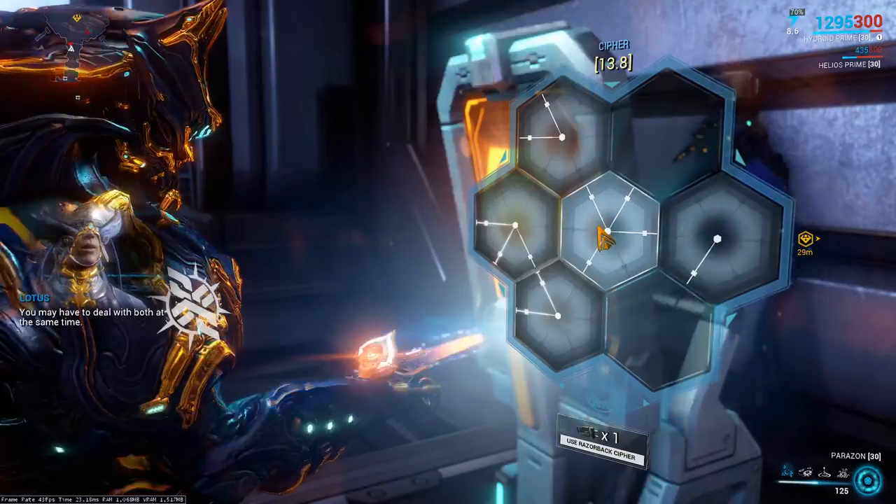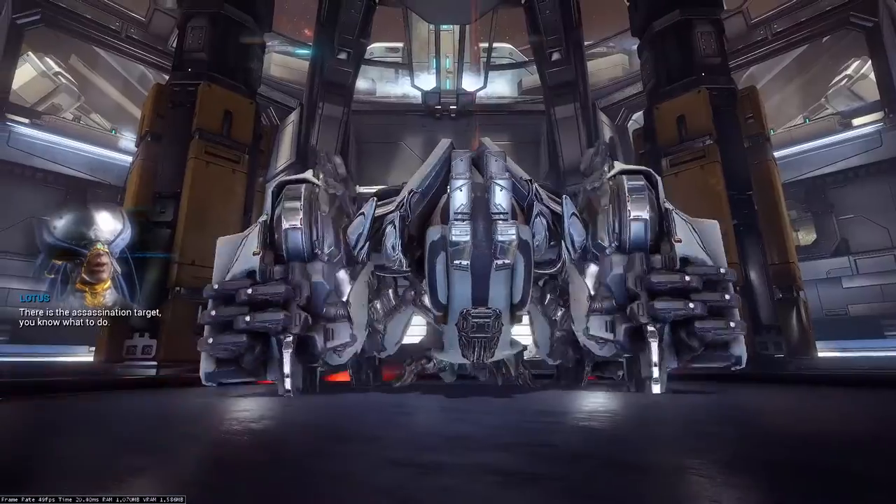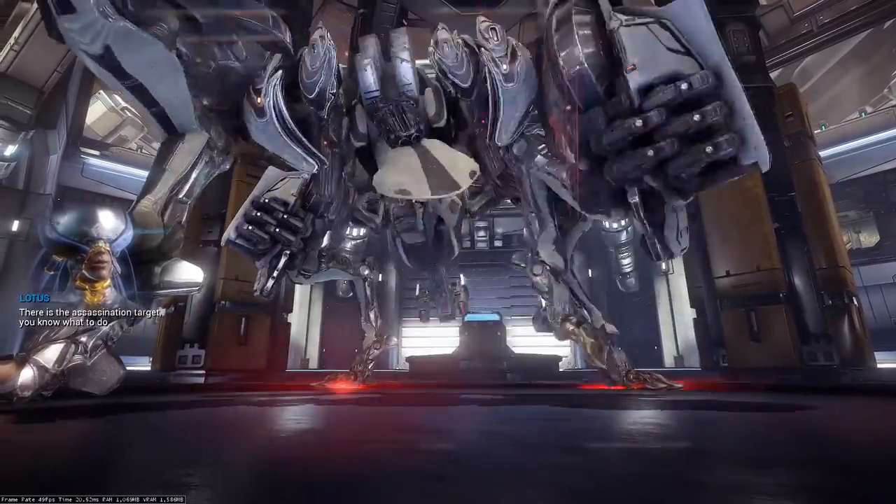Hack through the security with your Razorback Cypher — no, you cannot hack through this normally — and fight the Alolan form of the Lynx.